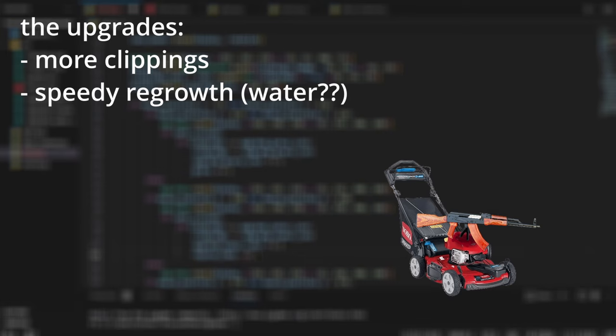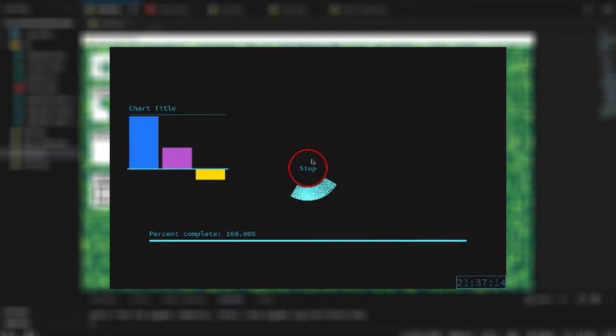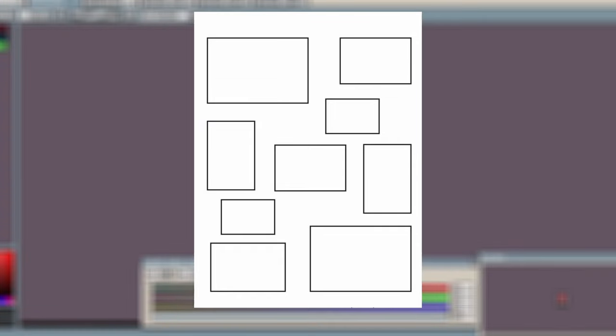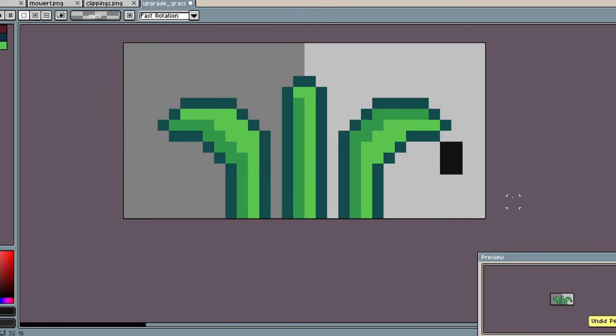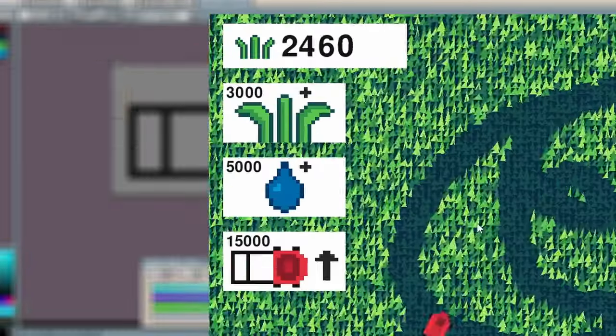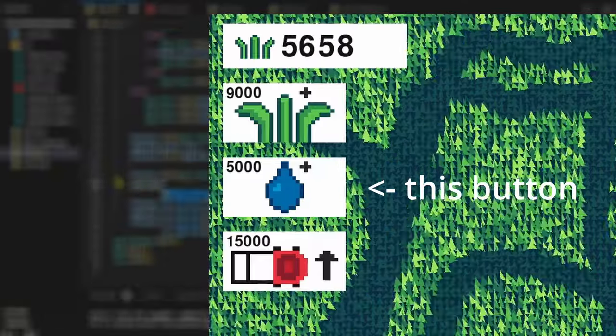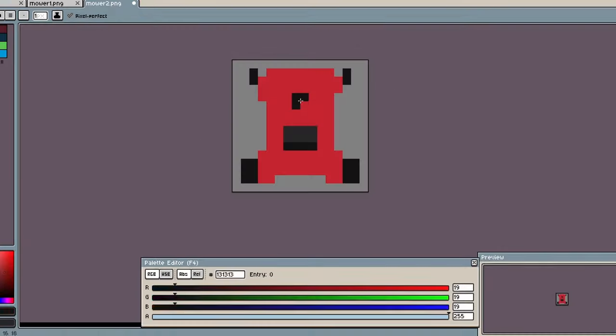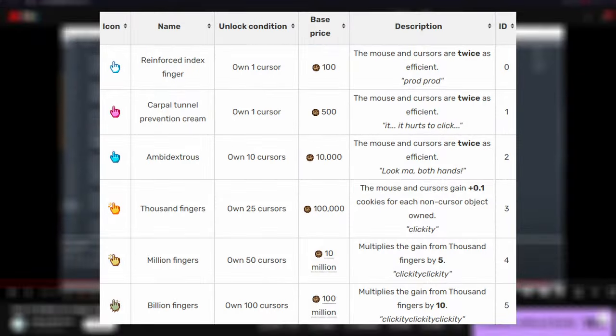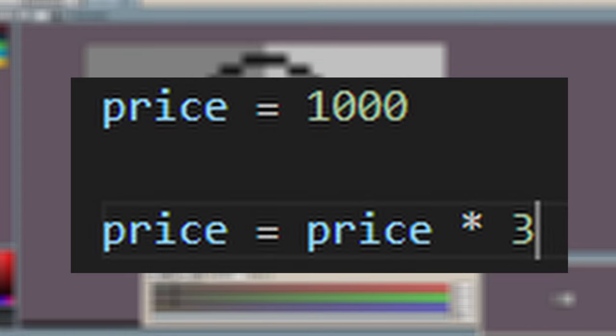The 3 upgrades I decided on making were more clippings, faster regrowth or water, and lawnmower upgrades for a bigger mow. Creating UI in Pygame is kind of a pain — you basically need some rectangles and a whole bunch of nested if statements. I also created icons for the upgrades, which after making them seem kind of vague. I made 2 new mowers as upgrades and made the other upgrade buttons change the regrowth spread and clippings rate. Instead of creating a table that depicts the prices of upgrades at certain points like a reasonable and professional game developer, I chose to multiply the price of an upgrade by 3 after you buy it.